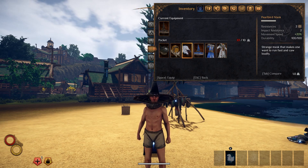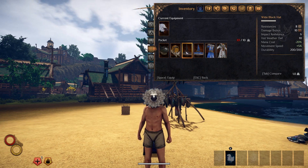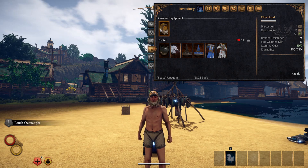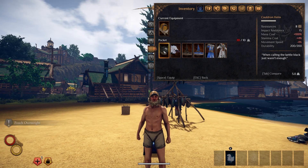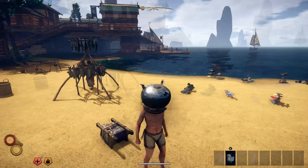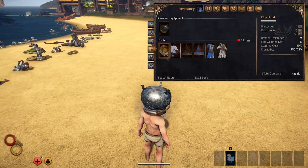Then we have the pearl bird mask — if you want a really good speed build, you need this mask; it's great for movement speed. We have the elite hood with the stats on that, and then we have the cauldron helm — it's more like a funny gag. It looks ugly but at the same time people find it funny.